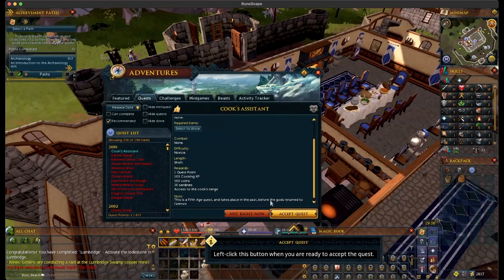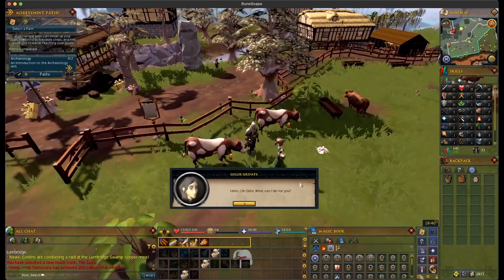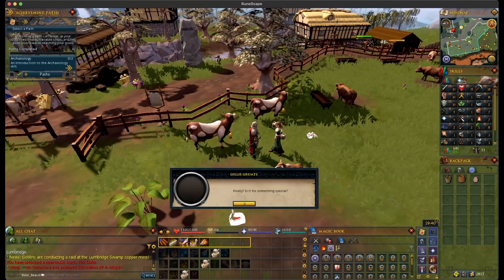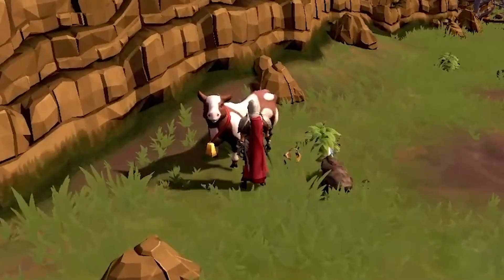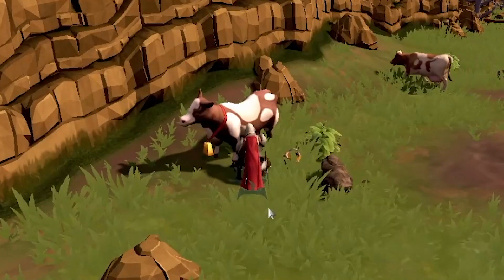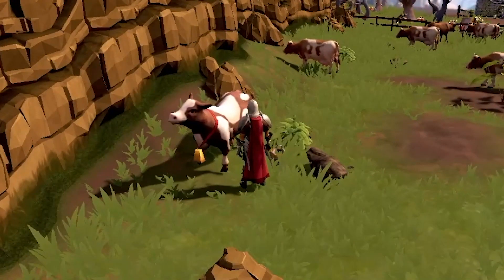And what are we doing in Lumbridge? We're doing Cook's Assistant! We are going back to the basics. We have to start somewhere, and I think it's a crime if you don't start with Cook's Assistant, which takes effectively three minutes to complete. But it gives you some good cooking experience, so that's what we're doing right now.